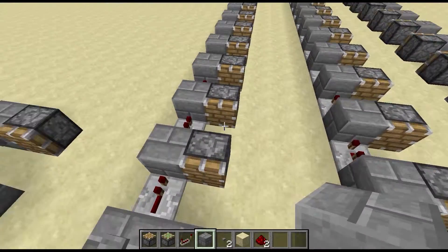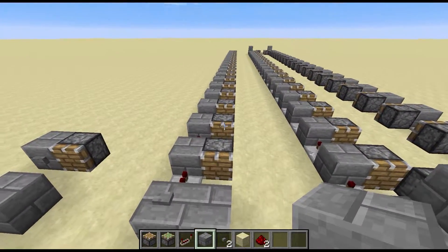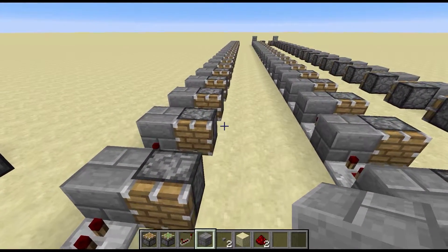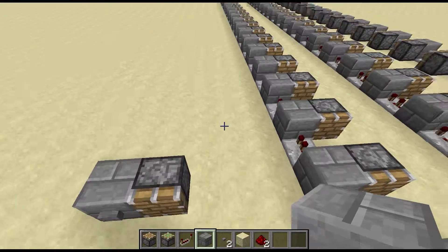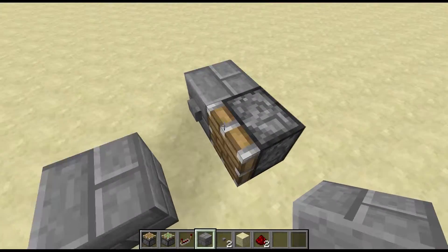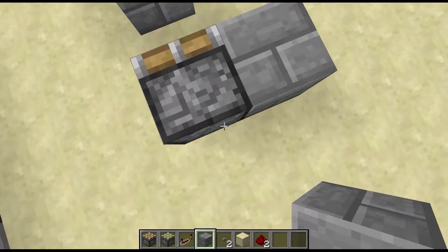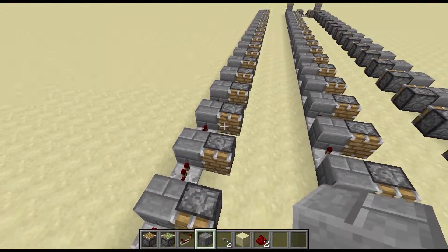Today I have a video about piston conveyor belts in Minecraft. Recently, EthosLab from YouTube put out a video where he was talking about how he discovered a new mechanic with pistons in the Minecraft 1.9 snapshots — specifically 15w50a, which is what I'm in right now. Where if you get stuck inside a piston head as it retracts, it will pull you through the piston, as you can see here. So I get pulled through the piston, and that opened up the possibility for a conveyor belt.